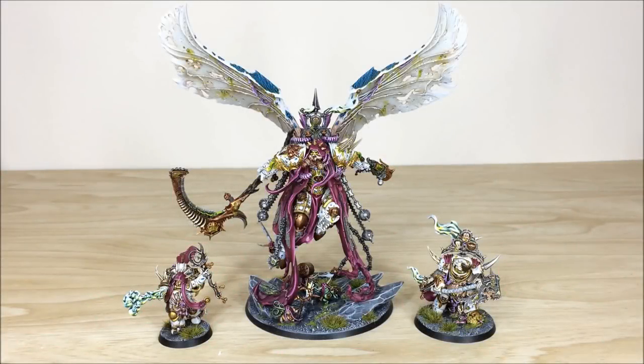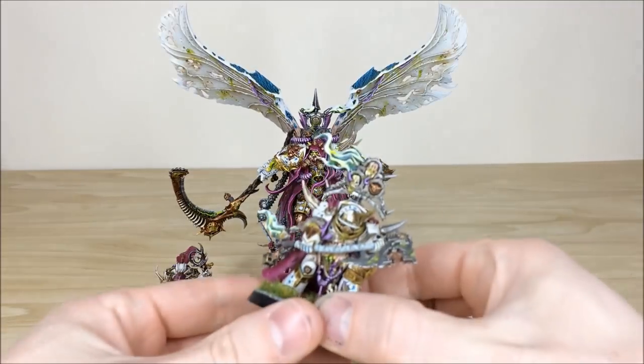Hey guys, so there's no better place to start than with the main man himself and the two other characters from this force. We've got Mortarion — his wings are blue-tacked in place at the moment purely because Nick is heading to the studio today to pick up the army and he's traveling back to Gibraltar, so we don't want him to damage the model in transit. They can be glued once he arrives back in Gibraltar. The other two characters are the Plague Caster and the Lord of Contagion.